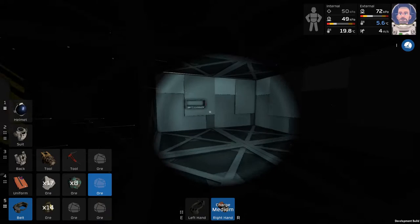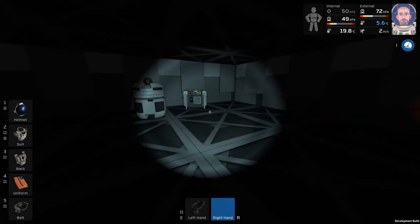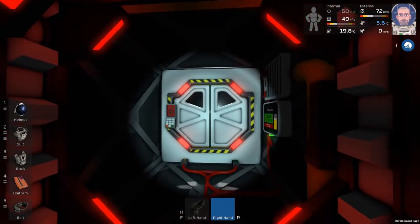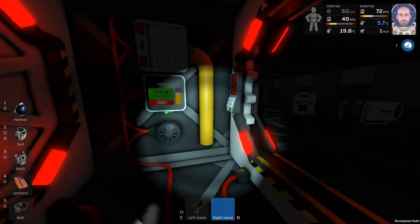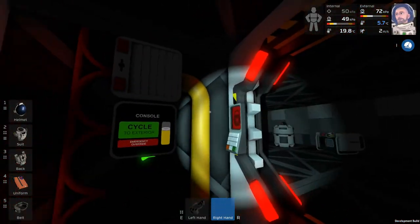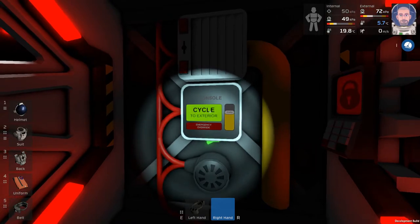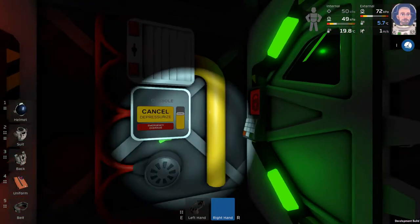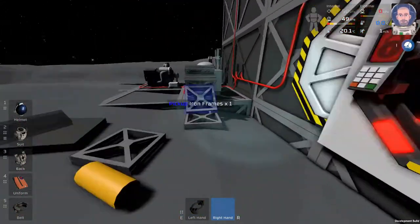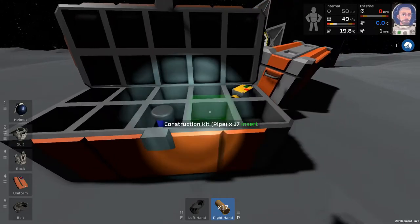Let's go ahead and turn this off and put this small battery back in. So we're going to need some more oxalite. It's humble beginnings but we have an atmosphere in here that we can try to maintain. We're going to need to bring oxalite back with us to come through this airlock, because it will not open until it gets up to 100 kilopascals. Let's cycle to the exterior — it's going to shut that door, suck all the air out into this little pipe, then open this door to let us out. And that is an airlock — pretty much the most basic of airlocks.